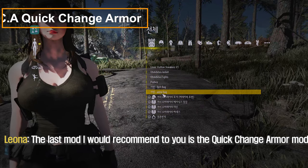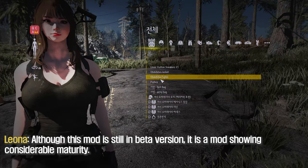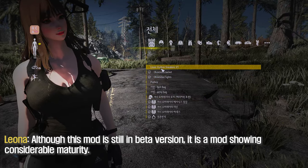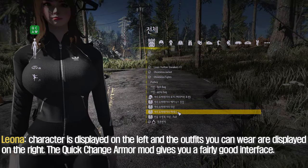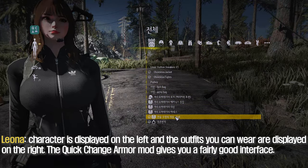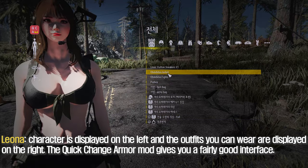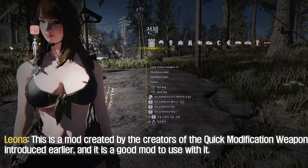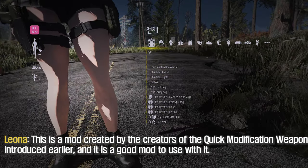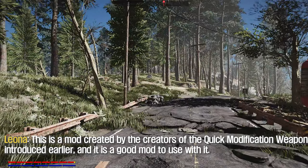The last mod I would recommend is the Quick Change Armor mod. Although it is still in beta version, it is a mod showing considerable maturity. The character is displayed on the left and the outfits you can wear are displayed on the right, giving you a fairly good interface. This mod was created by the same creators as Quick Modification Weapon, and it's a good mod to use alongside it.